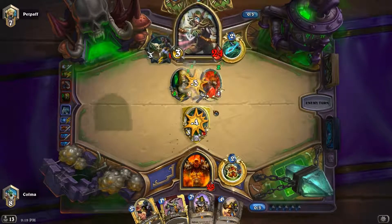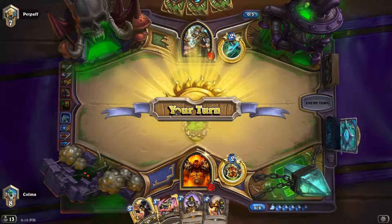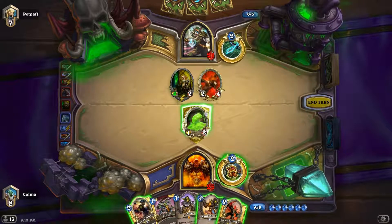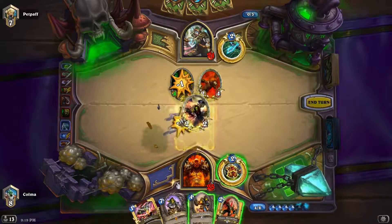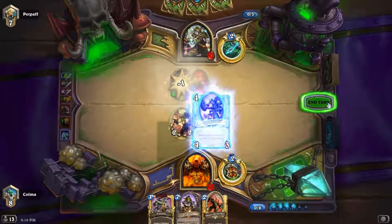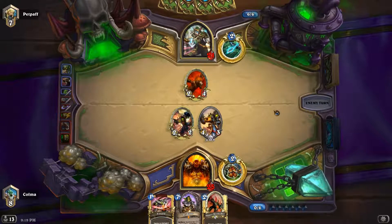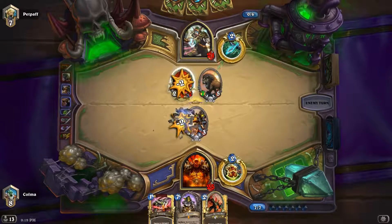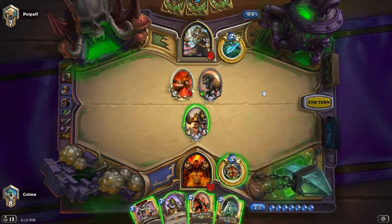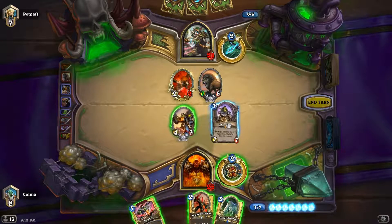Get rid of that. We need to get rid of that Knife Juggler, so this is gonna be the play. Then just play the Shredder here. Probably gonna see a Dr. Boom next turn. Are we gonna see a King Krush? Yep, that is the case. We need to get rid of that because we don't want the lion to have seven attack. I think I want to play Dr. Boom here — that might force her to stay on the defensive.